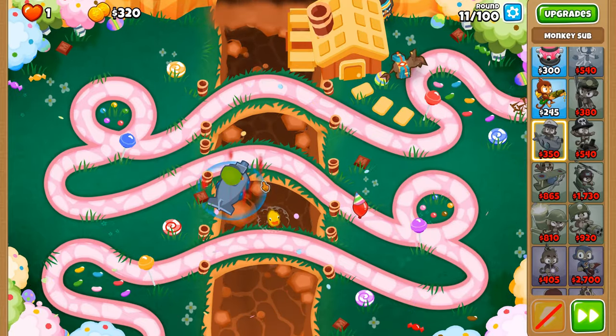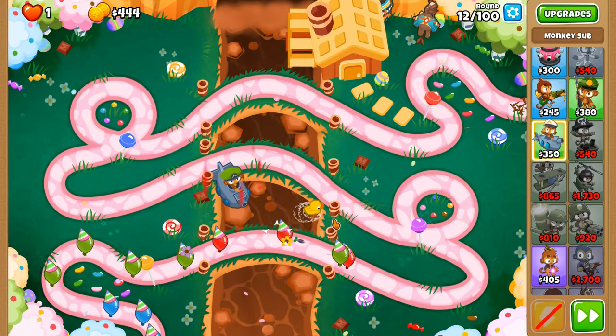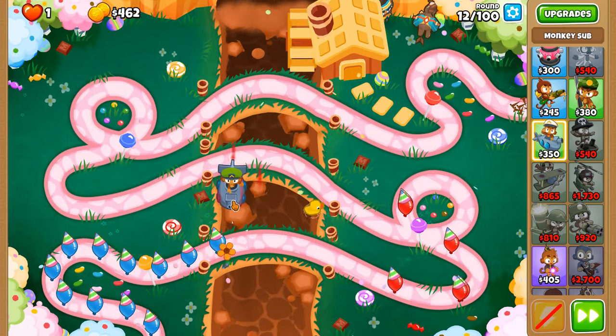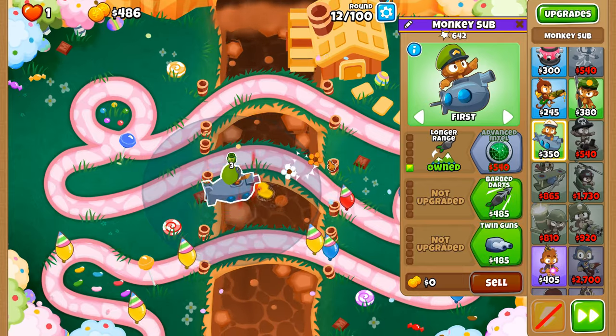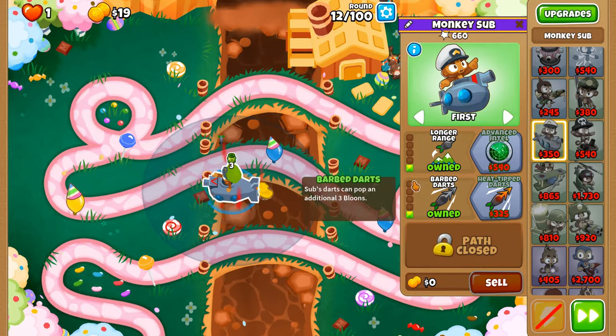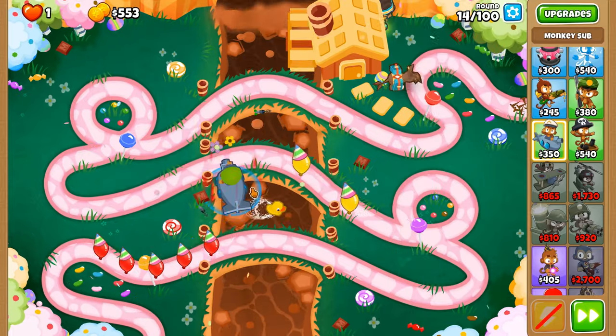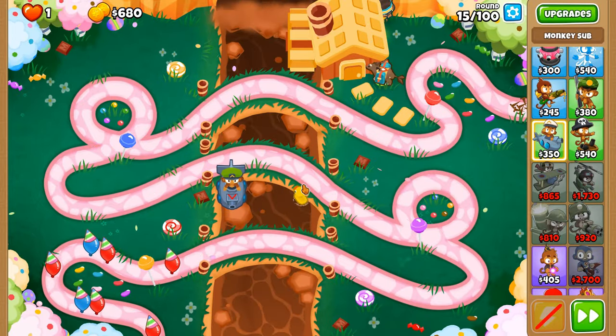Hopefully soon we should be able to put down our Dartling Gunner with longer range, and we're going to get some Barb Darts because I want that lead popping power. We could put down an Alchemist to support our Dartling Gunner, but it's not the most reliable means of granting lead popping potential when the Acidic Mixture Dip feels like it's barely on the tower.